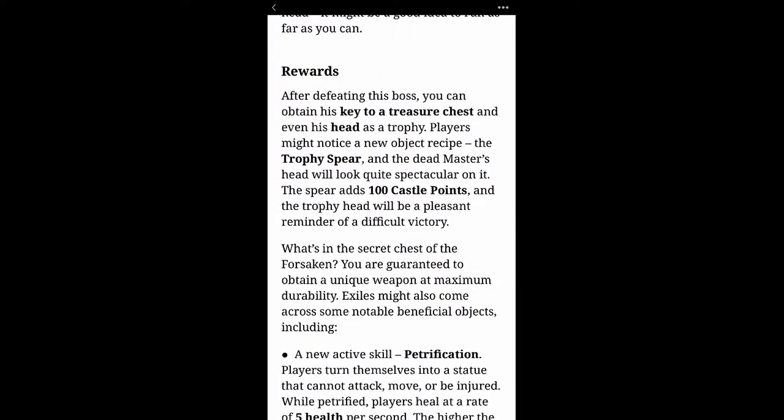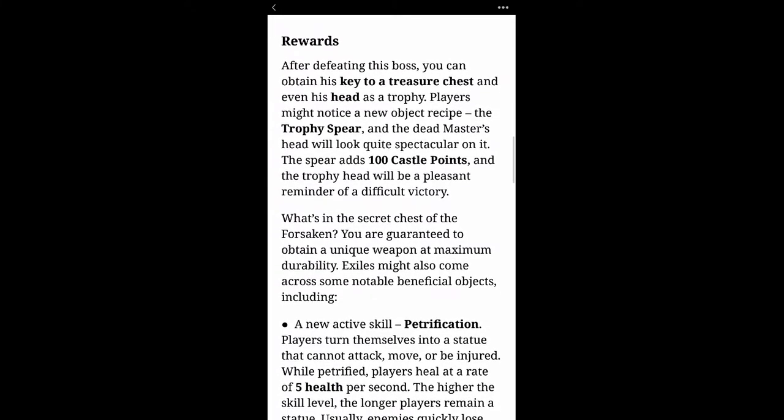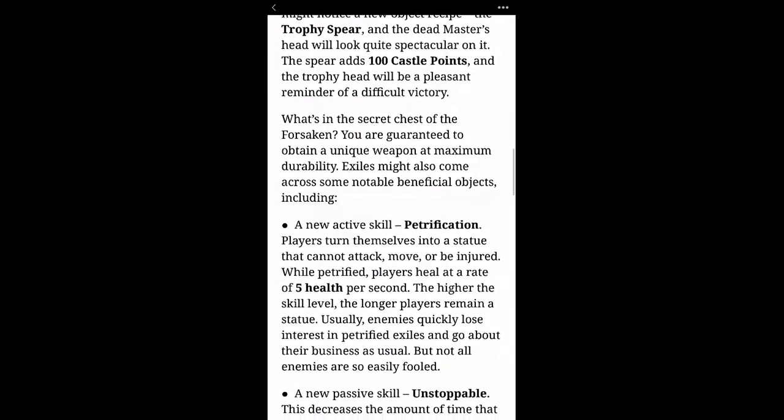After defeating this boss you can attain his key to a treasure chest and even his head as a trophy. Players will notice a new object recipe — the trophy spear — and the dead master's head will look quite spectacular on it. The spear adds 100 castle points, and the trophy head will be a pleasant reminder of the difficult victory.